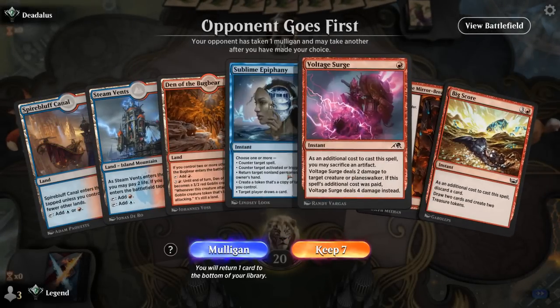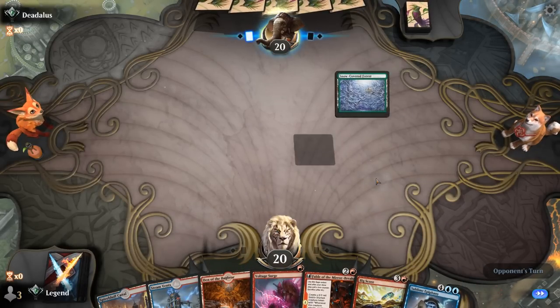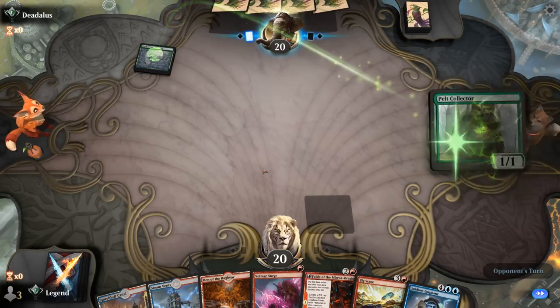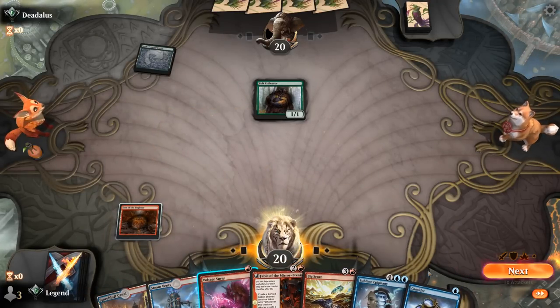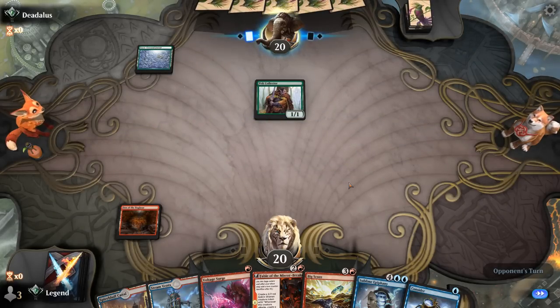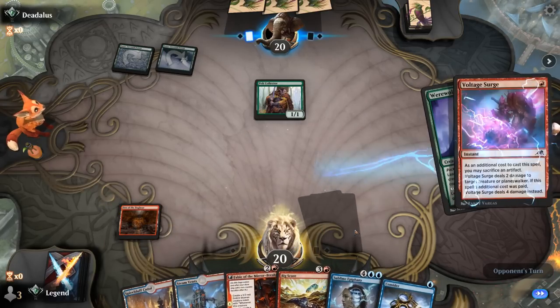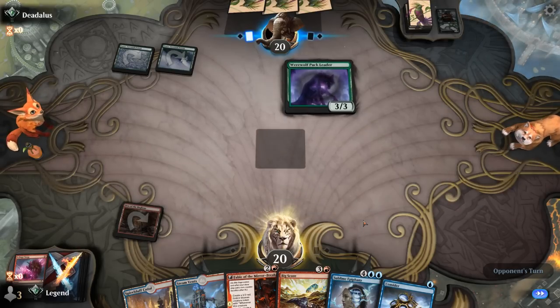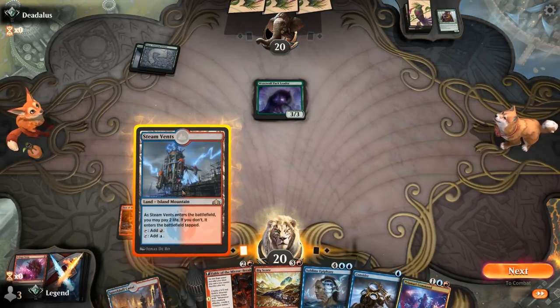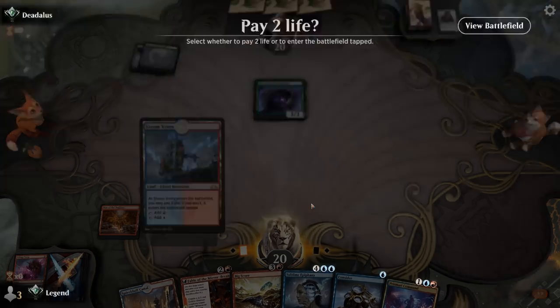Okay, we're on the draw and the hand could use Creativity but otherwise seems fine — a bit of early interaction and Fable to keep digging. We can maybe discard Epiphany on turn one. Opponent plays a Snow-Covered Forest into a Pelt Collector, which we probably want to Voltage Surge. We don't have an artifact to sacrifice to Surge, so we'll take the Pelt Collector. Mono-Green Stompy — probably not our favorite matchup.